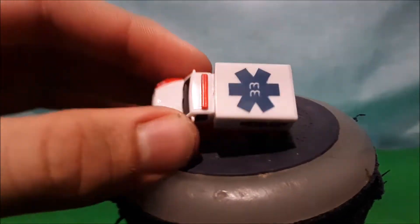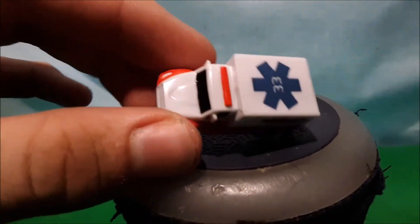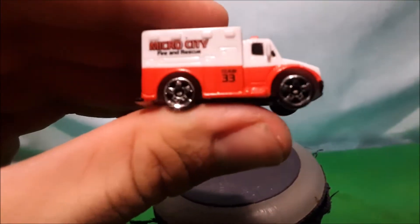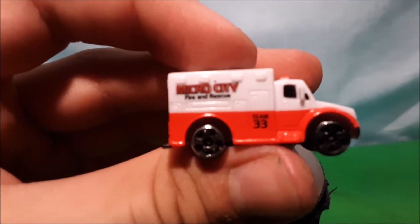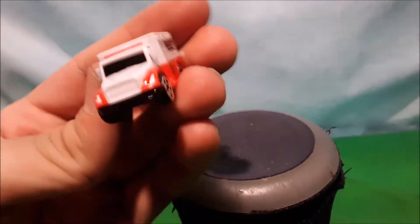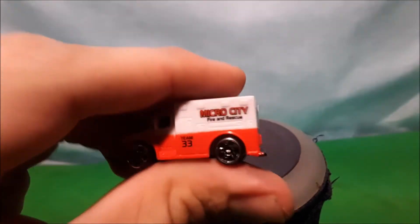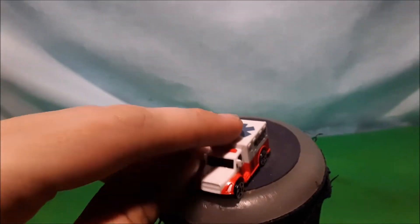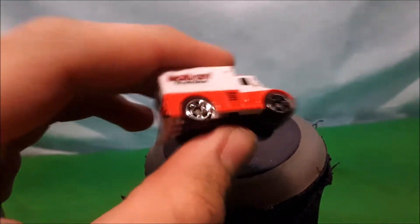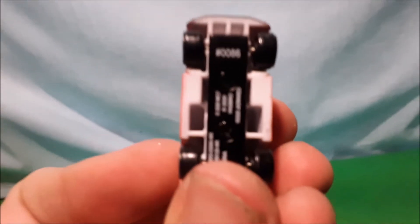It's got '33' on the top — it says 'Team 33' and 'Micro City Fire and Rescue' on the side. Really nice little ambulance. I'd love a few more of these if they ever make one more widely available. Hopefully they come out with one that's got this color scheme and maybe a black grille in the middle. This one is number 86.